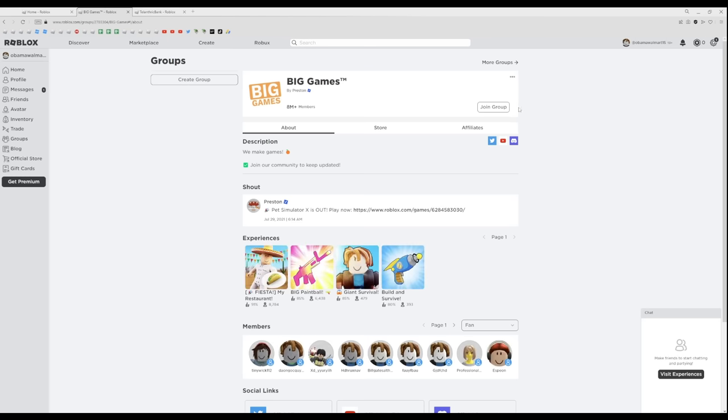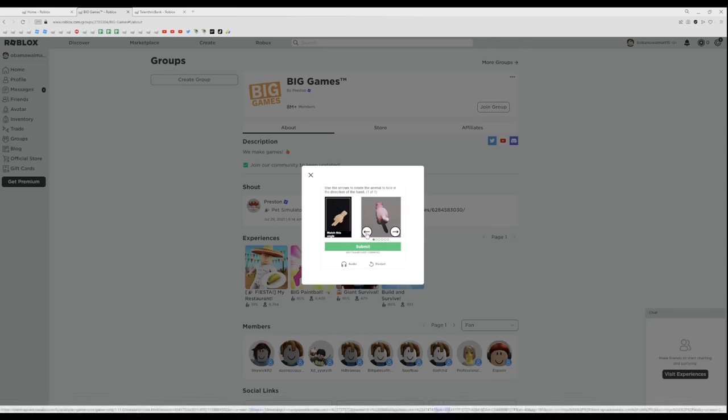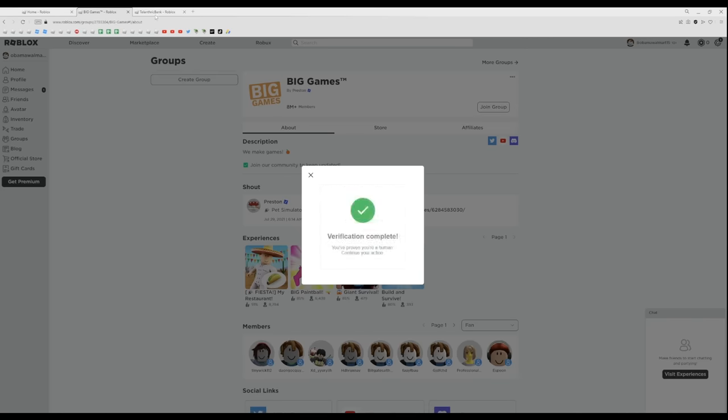On the second tab, refresh on the Big Games group — specifically the Big Games group, not Big Games Pets. It will be linked in the description. You need to join that group on the alt, and it's usually going to have a captcha. This one's pretty easy; you just have to rotate it the way that the hand is facing. And now it's done.